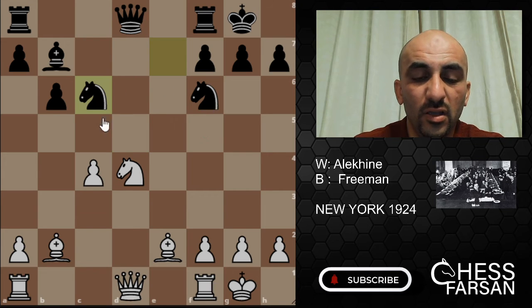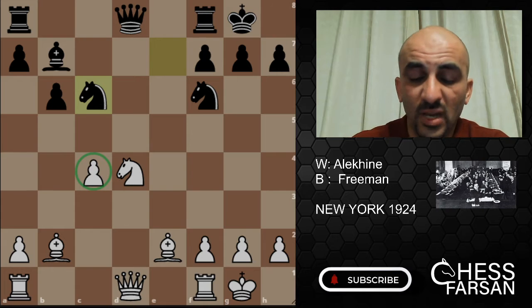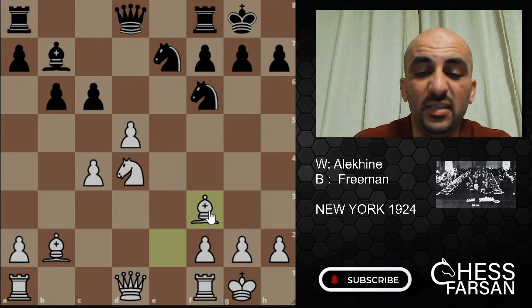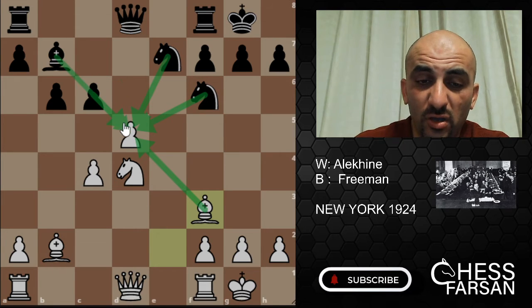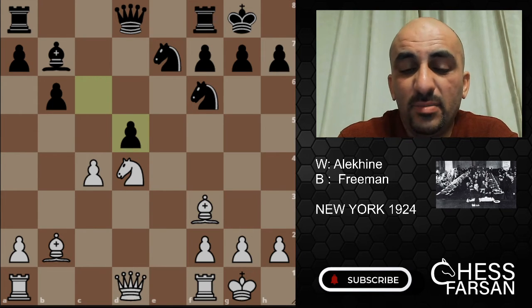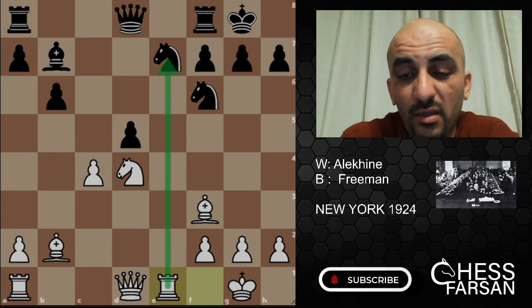Freeman has some ideas with the move — he thinks if Alekhine just takes, he'll take back and everything will be level. He has a weak pawn on c4. However, Alekhine played Bishop f3, and it seems like he didn't know what he was doing — you have a pawn under attack and you bring the bishop to defend it, but there's a knight, another knight, and a pawn all attacking. You can't defend everything with one bishop. So Freeman thought, okay, let's just take the pawn. But Alekhine played Rook e1 — he didn't make a mistake; he knows exactly what he's doing.